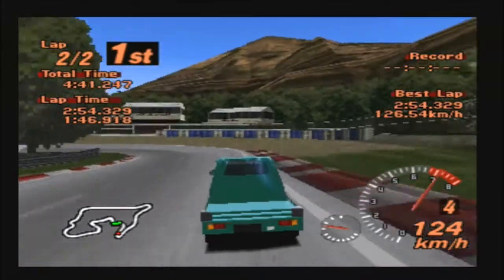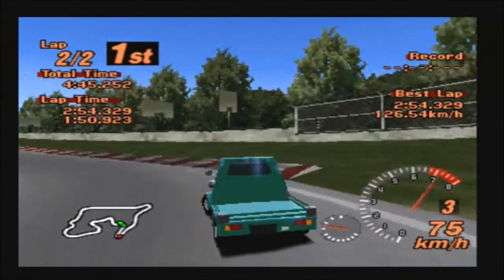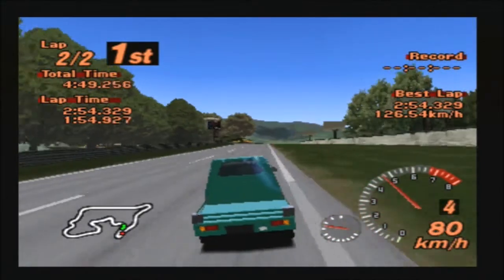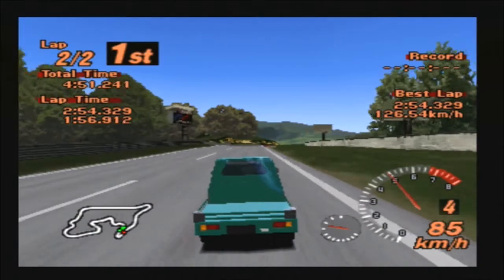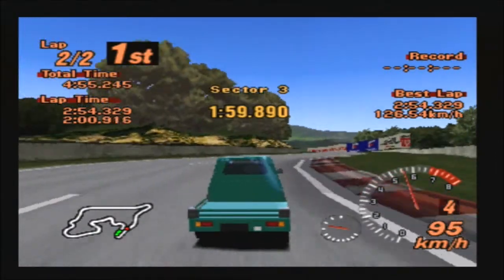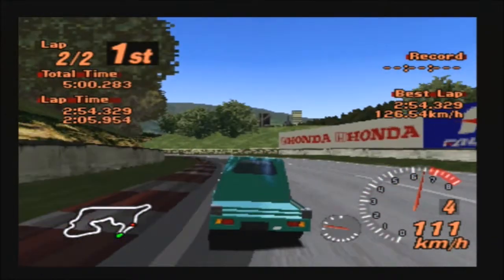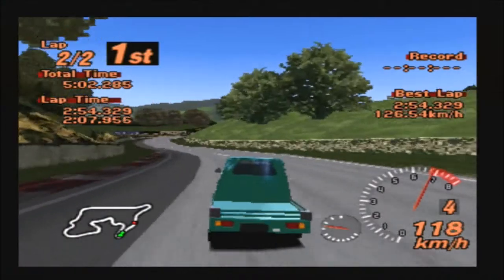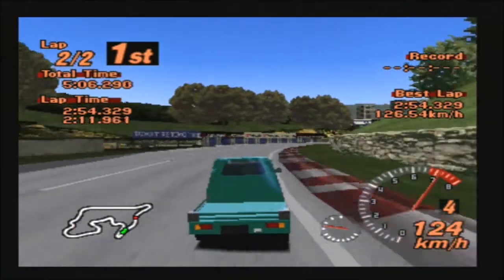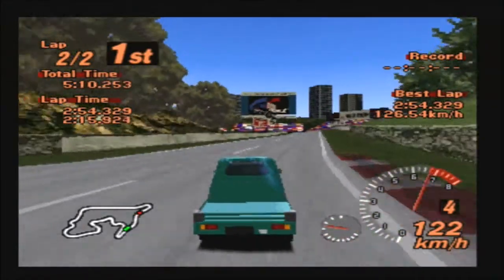Anyways, this race has been going on for literally an eternity at this point. There we go, go around that corner. In case you're wondering, we're actually almost out of the woods — we are out of the woods with the East City one-make races. We have Daihatsu here, which we're doing the one-make races for now, and we have one more Japanese manufacturer to go. And then we are done with the East City one-make races. Finally.